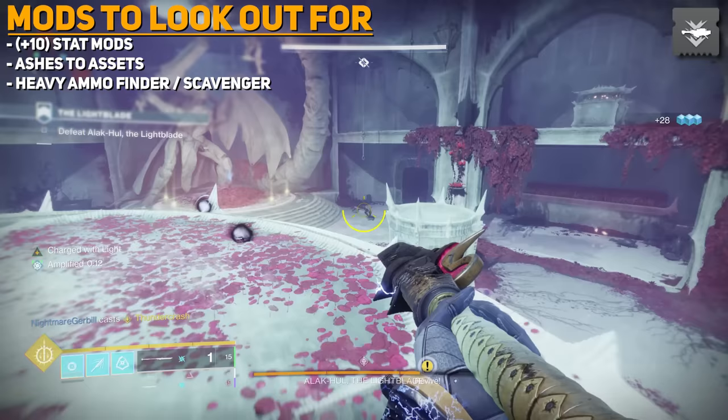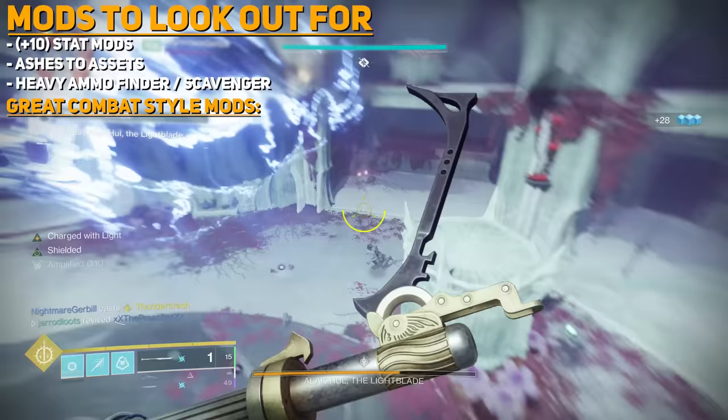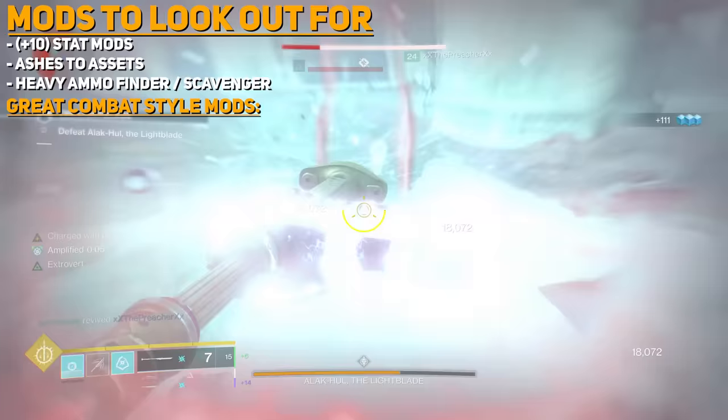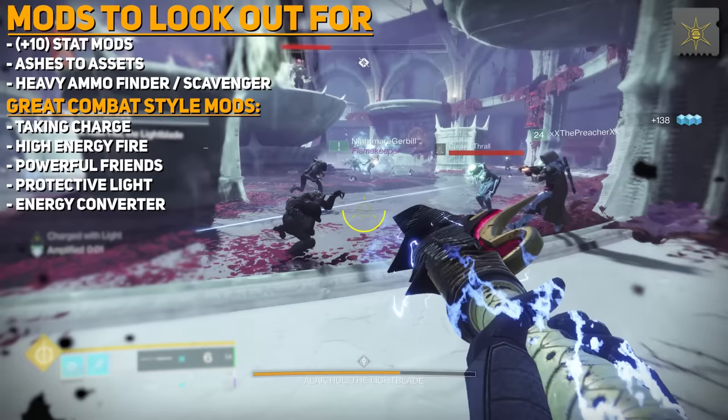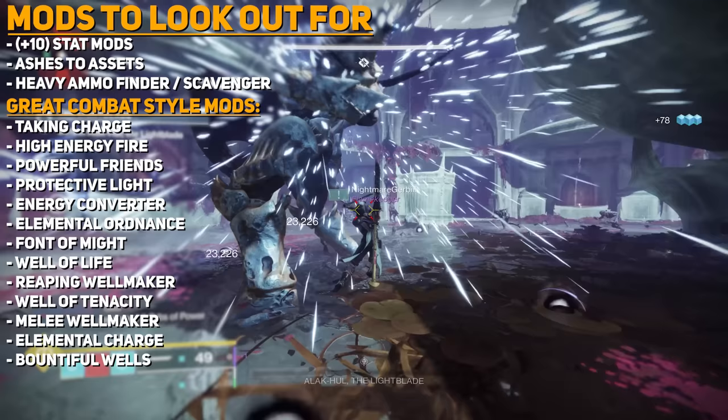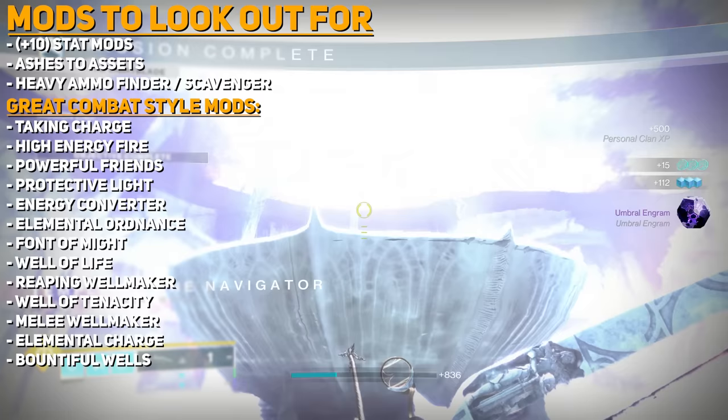As for Combat Style Mods to definitely look out for — the ones utilized in almost all our builds include: Taking Charge, High Energy Fire, Powerful Friends, Protective Light, Energy Converter, Elemental Ordinance, Font of Might, Well of Life, Reaping Wellmaker, Well of Tenacity, Melee Wellmaker, Elemental Charge, and Bountiful Wells. These are the mods we are constantly taking advantage of in the current sandbox. There are still many other useful ones outside of maybe Warmind Cells.